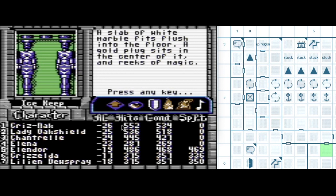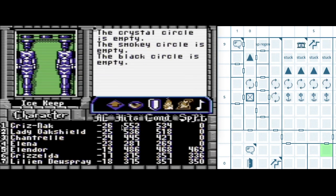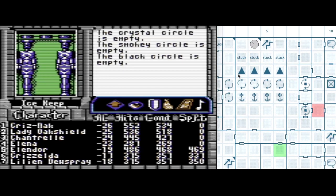Slab of white marble, flesh on the floor. The thing I want to check is the third message. Somehow we have lost progress — the crystal circle is empty, the smoky circle is empty, the black circle is empty. So I'm probably going to have to do the gray tower again. Whatever, I've already mapped it. But that's not what we're going to do today.